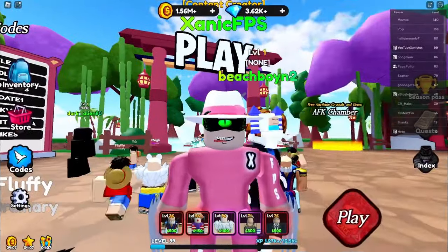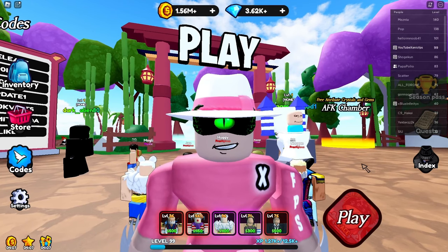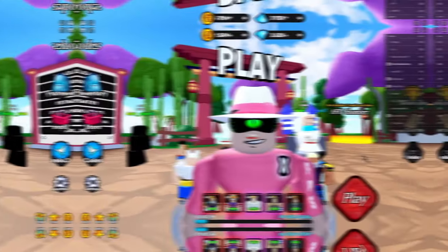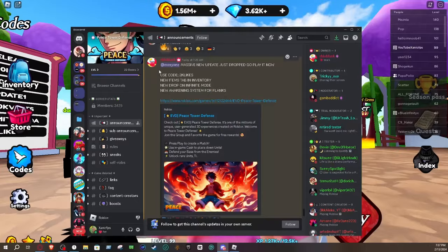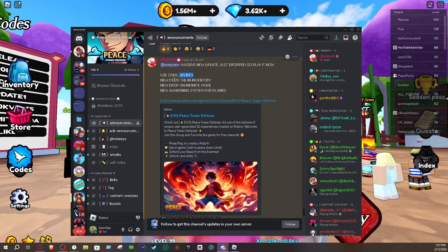A brand new update just released in Peace Tower Defense. There's been a couple things added, also a new code which I'm gonna be showing on screen in a second. They added a massive new update — use code '2k likes'. New features include a new items tab and inventory, a new drop in infinite mode, and a new awakening system for flanks.